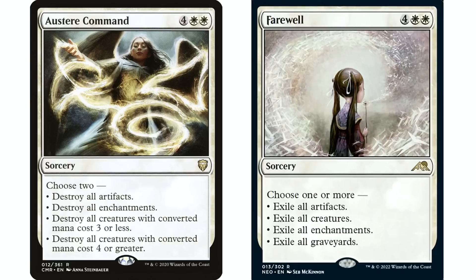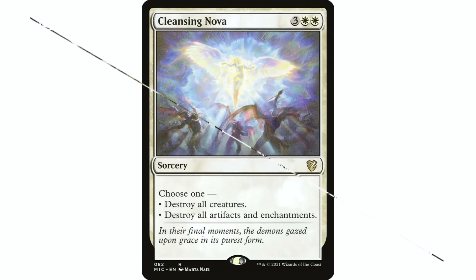Farewell, which just came out, is probably now an auto include for me as well, so Austere Command and Farewell I'll likely put in all my mono white decks. Farewell is exile, you get the modal thing, and you can choose all of them — artifacts, creatures, enchantments, and graveyards. That graveyard hate option is something Austere Command doesn't have. Cleansing Nova I used to put in all my decks but it's gotten pushed out.